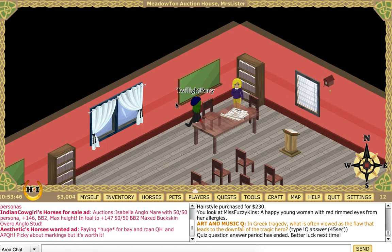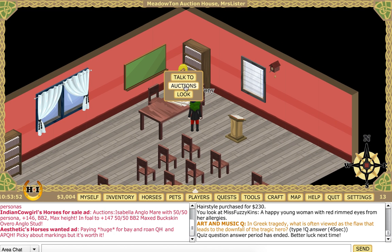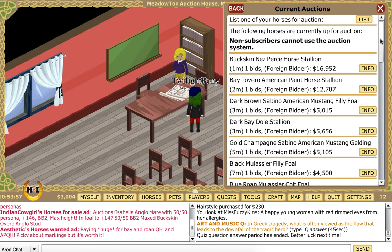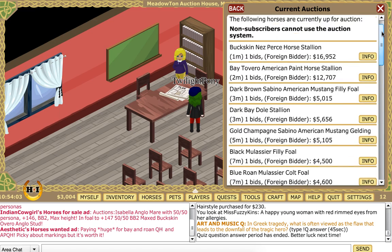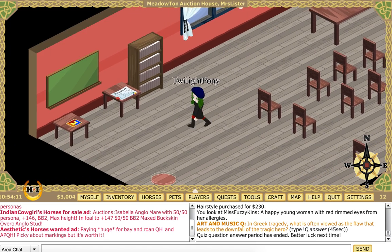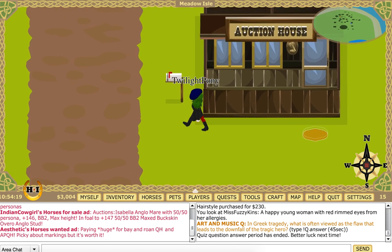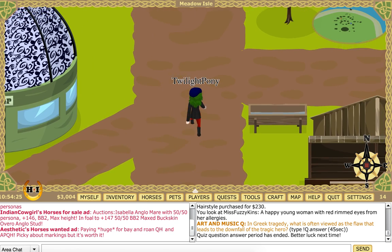I can't talk to you if I can't get near you, I don't think. Auctions — one of your horses is for auction. The following horses are currently up for auction. I don't think I have enough money for any of these — definitely not. Better come out of that. Mistakes were made. I don't walk any faster on the flagstones — I was hoping I would. That was the pet shop over in that house.